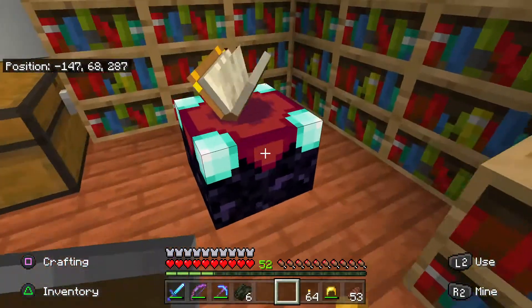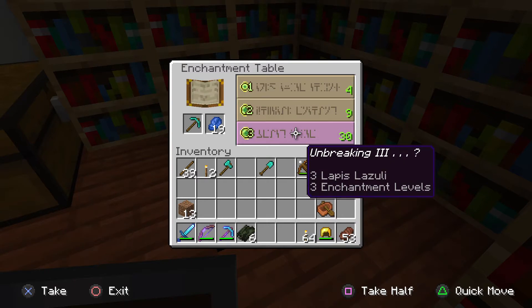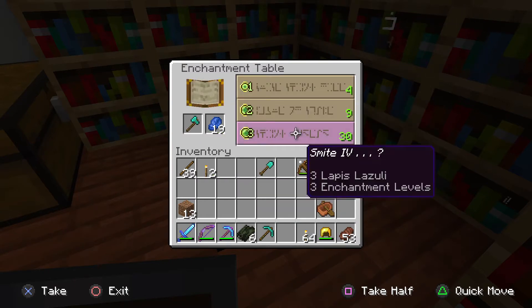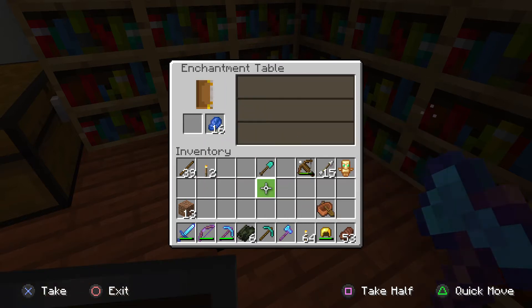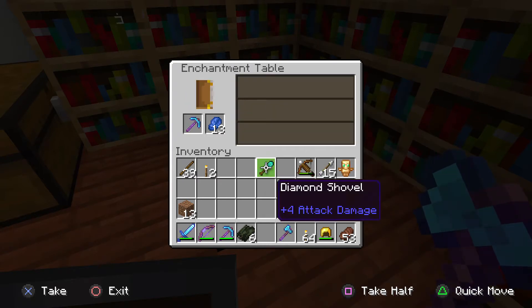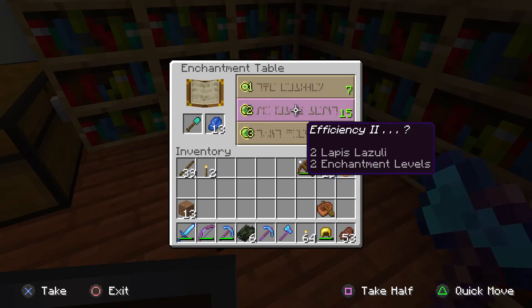What I want more than anything is silk touch on a pick. That sounds good — it'll give me a little extra damage. And I got a bonus enchantment on that, which was — oh perfect — silk touch, and efficiency. That's a good little bonus.